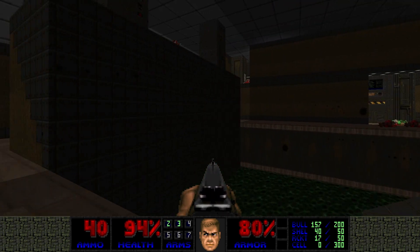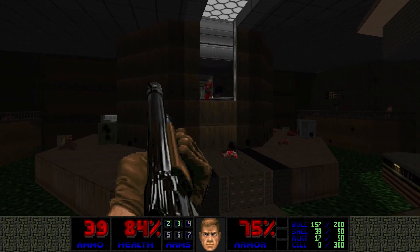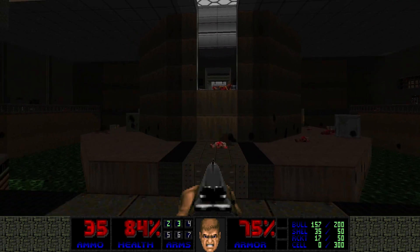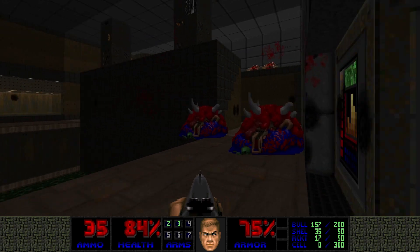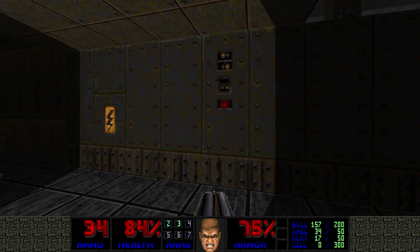This pillar doesn't lower the column, but the other one did. There's like an entrance there and I think I saw a switch — yeah, there's a switch. There you are. There's another one. I think we'll have to go down here. Let's see what we can find. No secrets here.